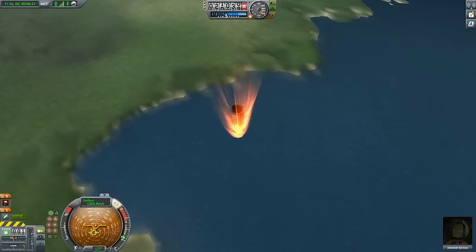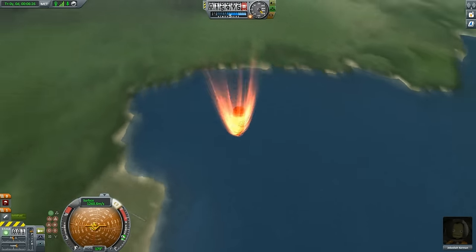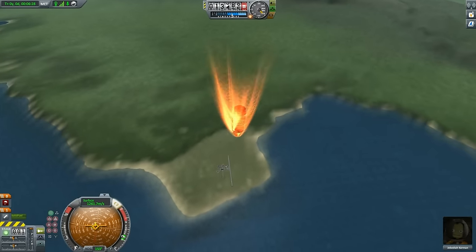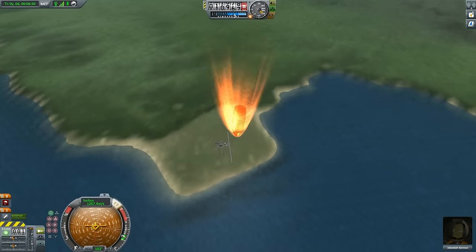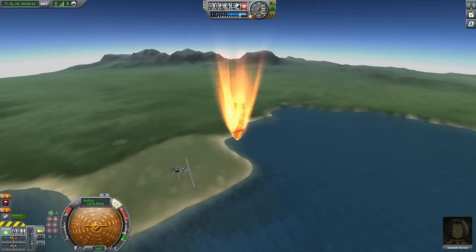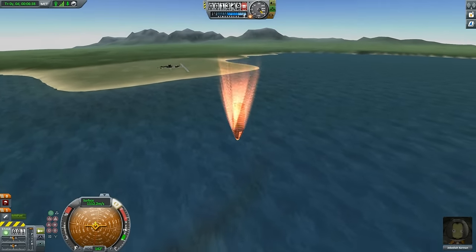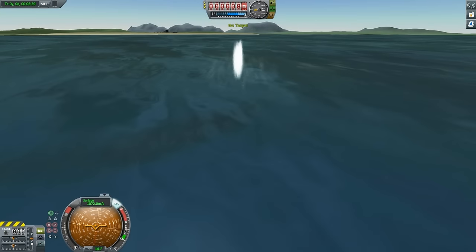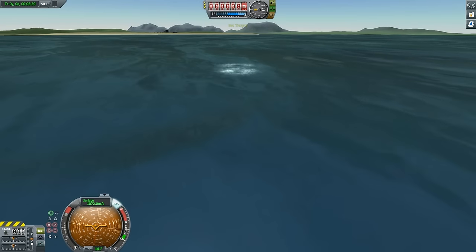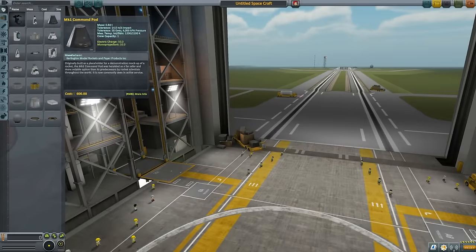Let's escort Jebediah as he plummets toward what seems like a fiery end, because we've gone very high up and our parachute is red — meaning even if I wanted to trigger it, I couldn't. Which means if you go too steep, this will be your fate. Okay, let's revert that flight and see what we need to do.